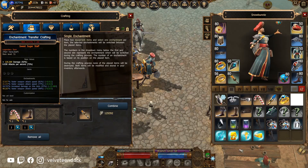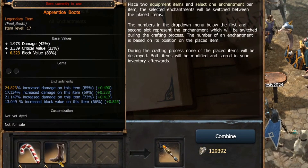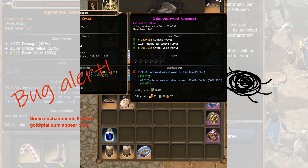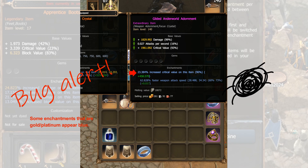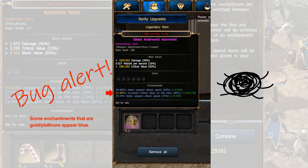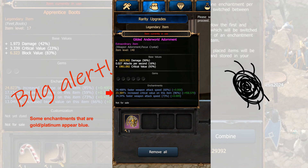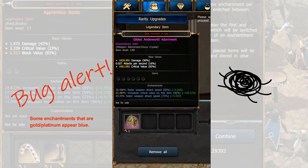Let's start with the Single Enchantment Transfer Crafting. When two items are placed onto the workbench, you can hover over each item to see the possible enchantments. Bug alert: you may notice that some enchantments that originally appeared blue when you looked at them in your inventory turn into gold or platinum lines when viewed on the workbench. That's not the Midas touch — that's a visual bug; those are genuine gold or platinum lines.